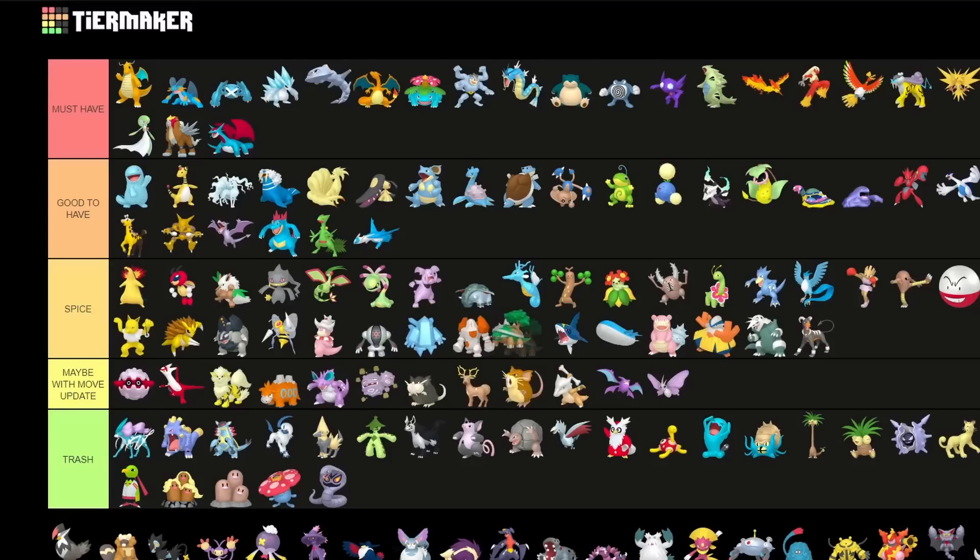The Generation 4 Grass type starter, Torterra, is just Spice — sometimes decent in some limited metas but currently not decent. Maybe with some move update it could be decent in the future.